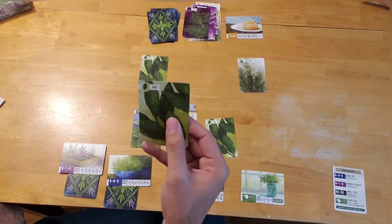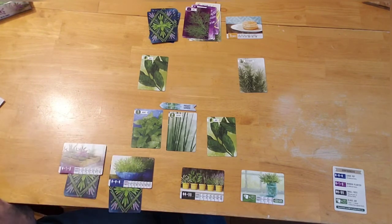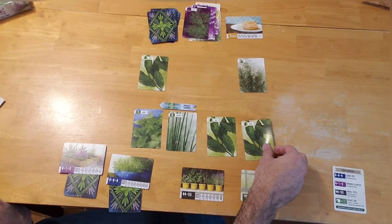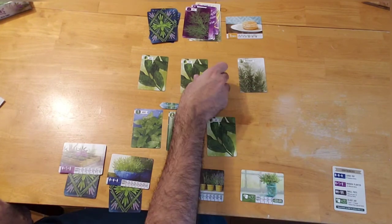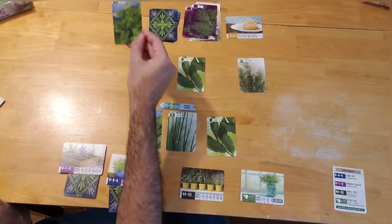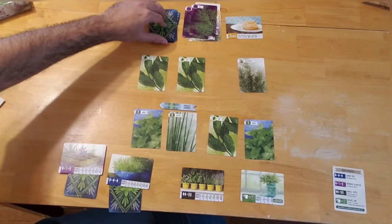Drafting again: another bay — my third — but it's irrelevant since I already scored the wooden planter. I place it in the community garden. Then dill comes up, which I discard because I'm hoping for that number three herb. Finally another mint appears, which doesn't help much at this stage.